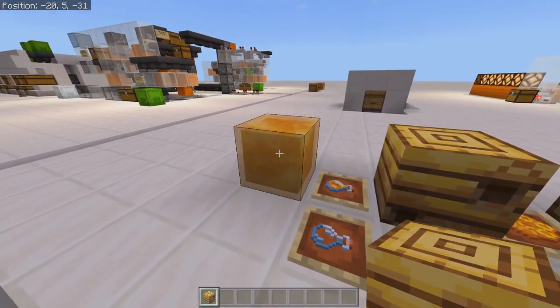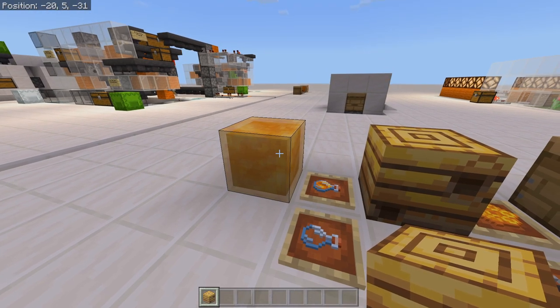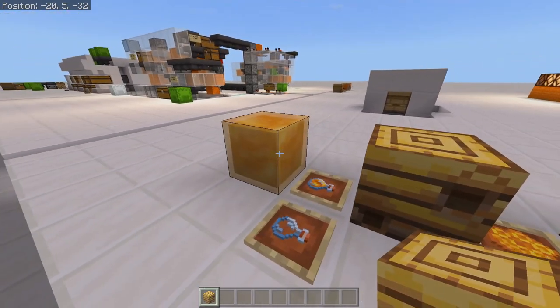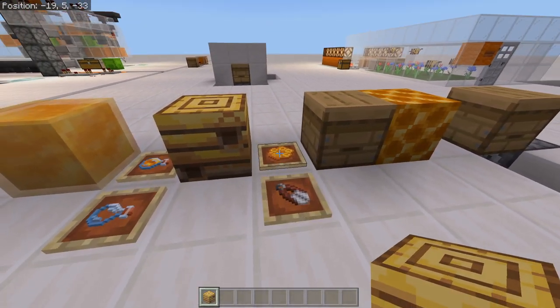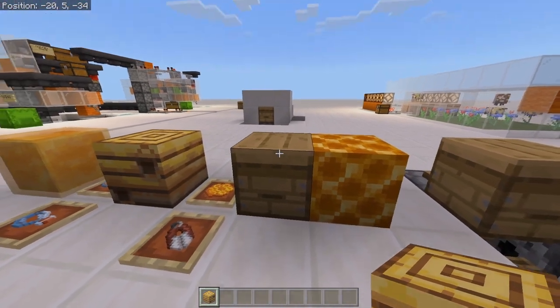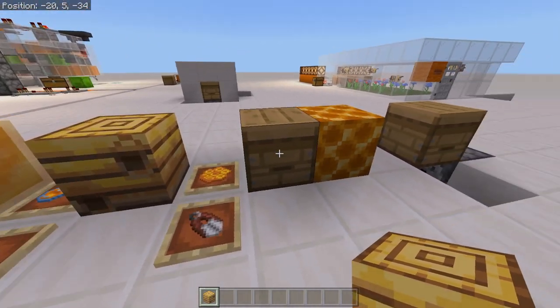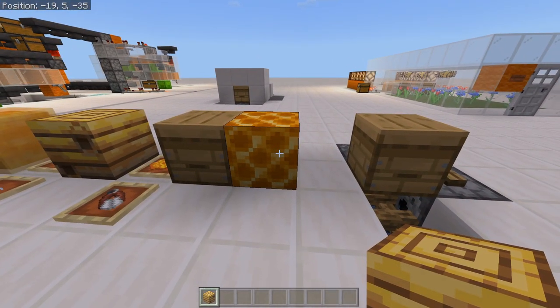You can use honey bottles to craft honey blocks, which are essentially similar to slime blocks with slightly different mechanics. Or you can use shears to get the honeycomb without offending the bees. The main use of honeycomb is to recreate bee nests by crafting beehives with honeycombs and wood blocks. You can also craft honeycombs into a honeycomb block, which is basically just decorative.